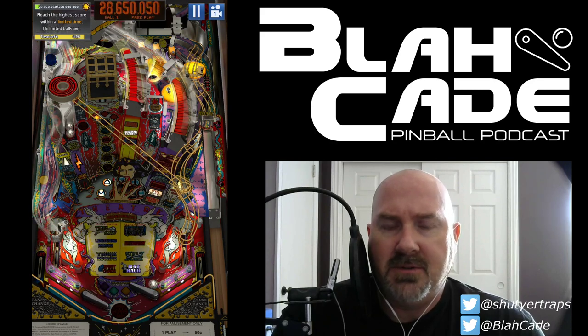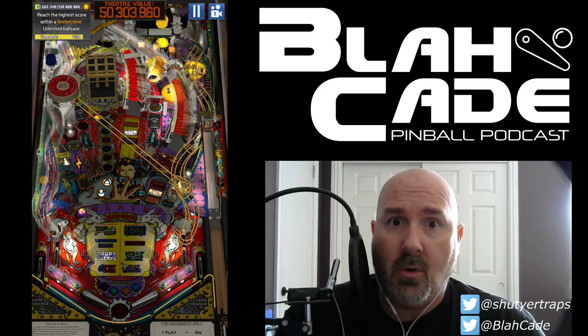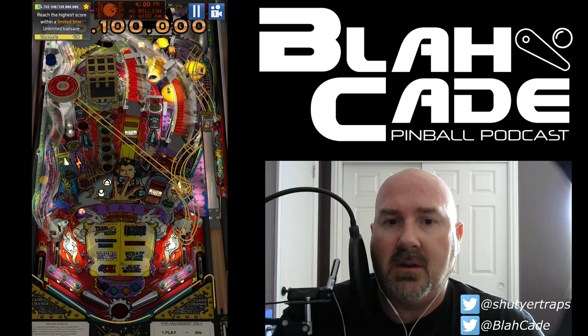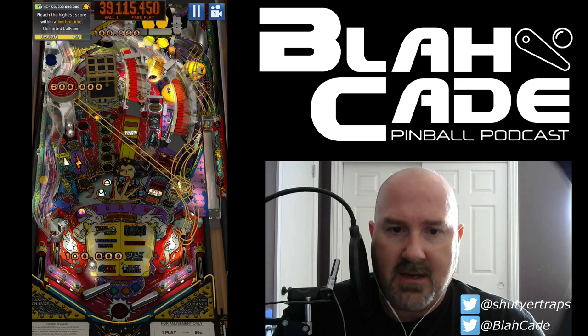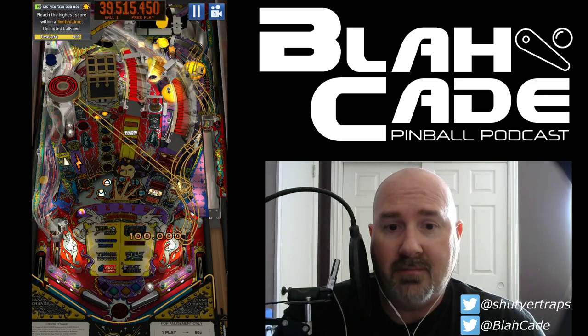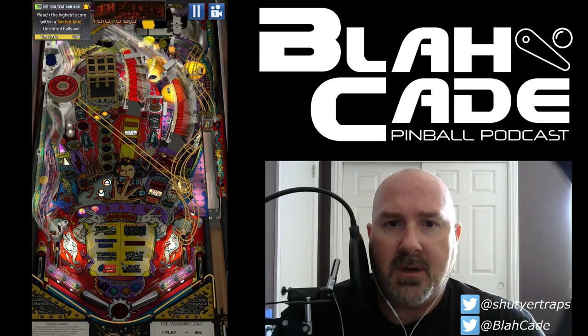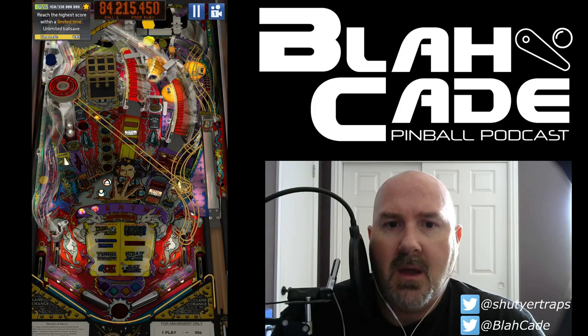The other thing I tend to do is shoot the right orbit, trying to increase the clock. That becomes more important when you need huge point totals, because then you can go for Midnight Madness — which we will not have time to do on this one, because we'll probably score enough points before then. So there you go — we've got Vanish lit. Shoot the left orbit. 40 million points. I don't tend to shoot for the chest that much.